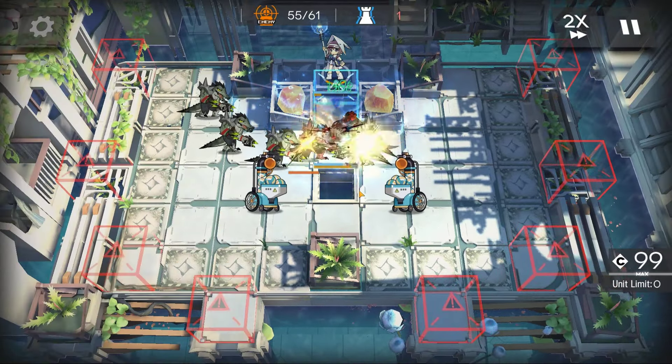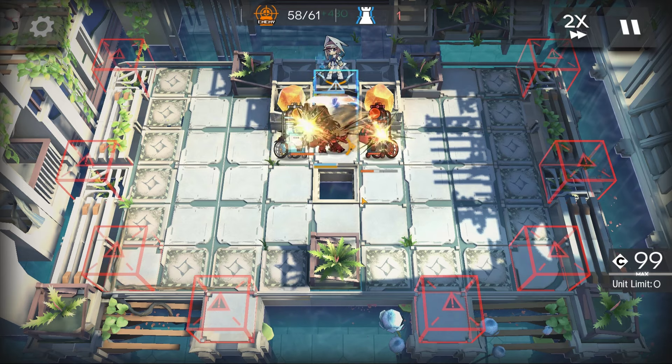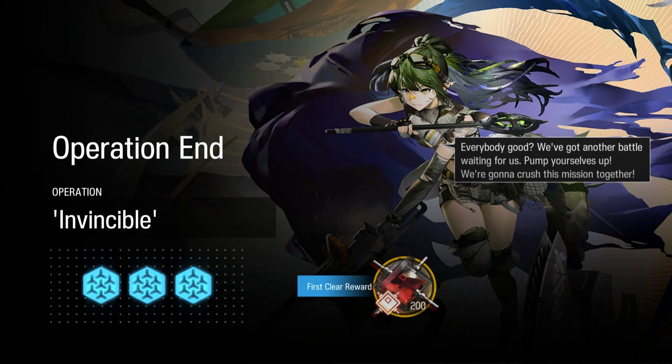Activate skill now. And there we go — Paradox Simulation for Gavial. Check out the link below for more simulations.